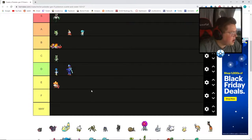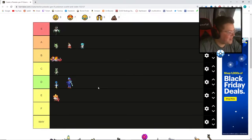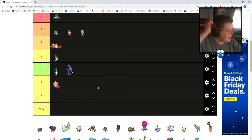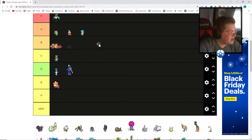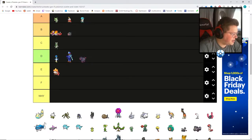Moving over to the more common Pokemon, I'm actually kind of a fan of the pig design. I'm going to stick the first stage at B — I think it's a solid common Pokemon. I don't know why they decided to make its evolution an emo karen pig, but I'm going to stick that at D. I'm not a huge fan — I think they could have done something really cool like a wild boar design, but they went with karen pig.